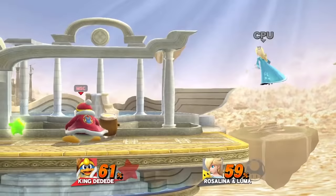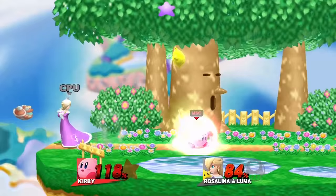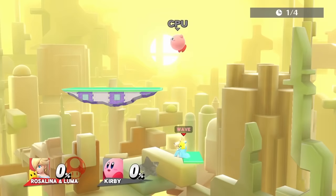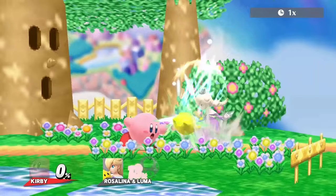King Dedede's best move is down tilt. The move comes out really fast and can combo into another down tilt or forward tilt. Up air and back air are good for edgeguarding Luma. Kirby's best move is dash attack — it comes out fast and has multiple hits. Multi-jabs is also noteworthy since it hits far. Kirby can charge a side B for edgeguarding Luma, and a great combo is down air into the jabs.